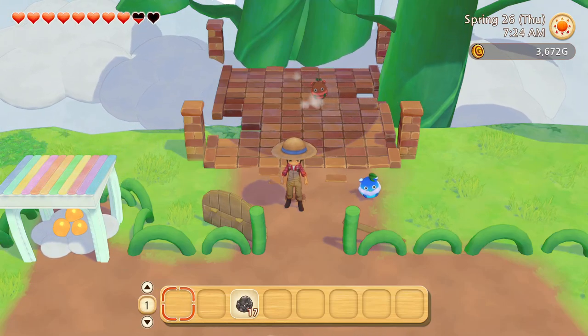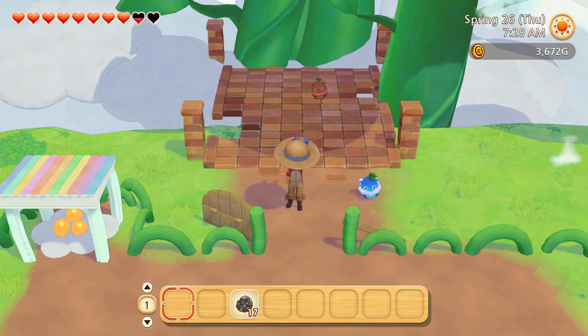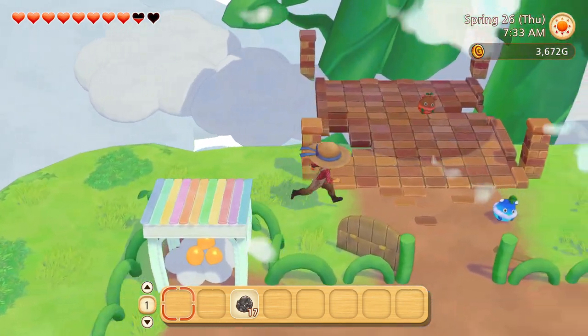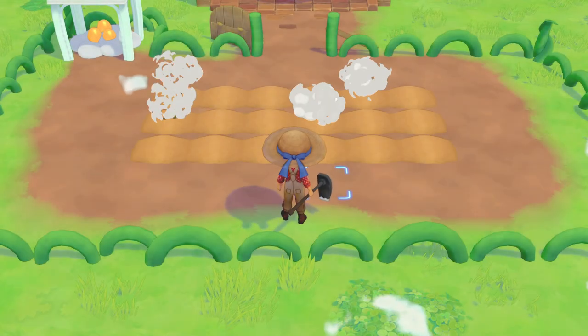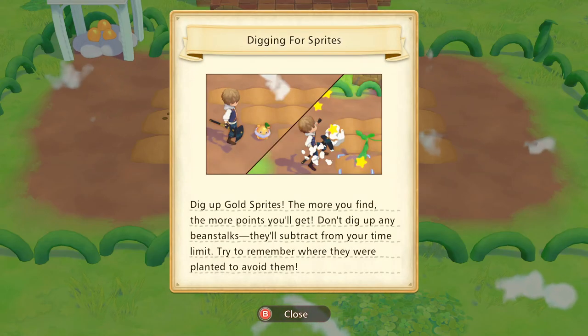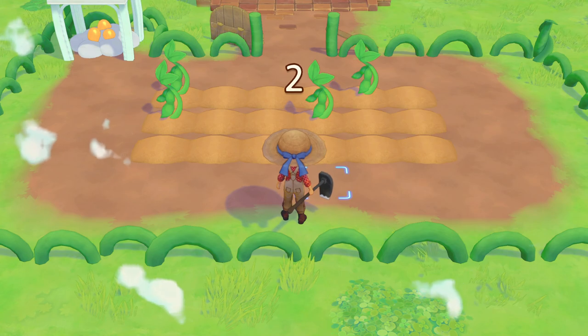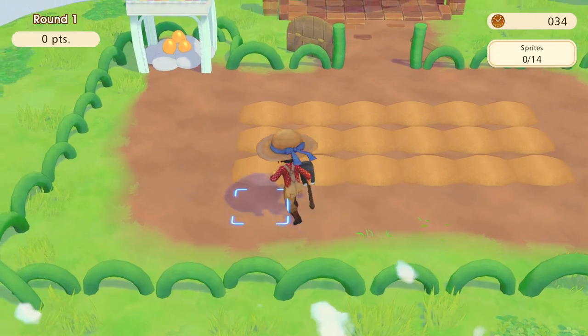Welcome back to Let's Play Story of Seasons: Pioneers of Olive Town. Last time we went up to the sky, and now we're really high up. So what better thing to do up here than play a minigame? Let's do a bit of digging. For this minigame it's basically pretty simple - we just need to dig up all the gold sprites, aka any square that doesn't have a beanstalk in it. We just have to memorize which ones have beanstalks. Easy.